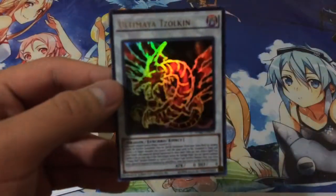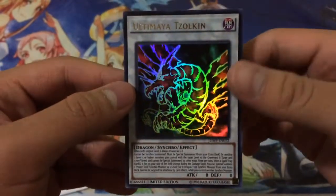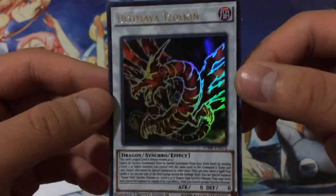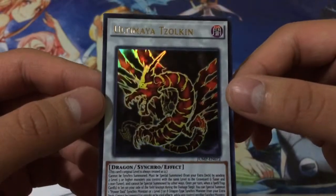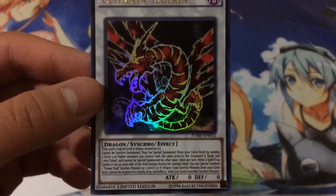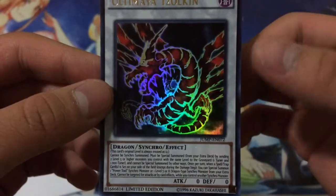So here is the promo. I believe this is like the second promo we've gotten for the year of 2015, which is called Ultimea Zouken, I guess. And it is of course basically the Crimson Dragon from Yu-Gi-Oh! 5Ds.